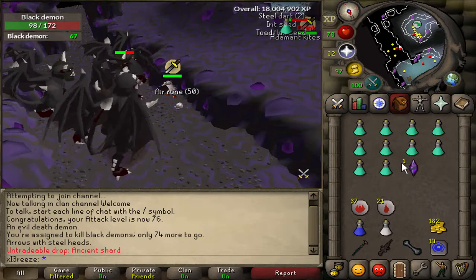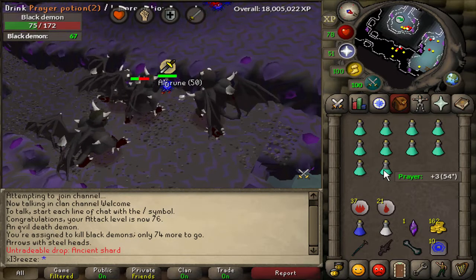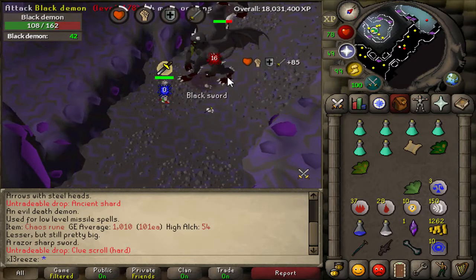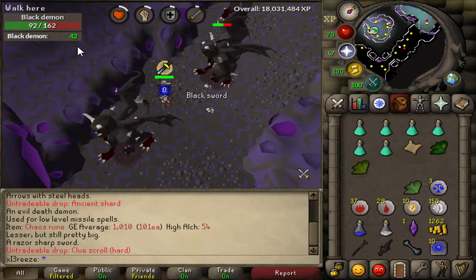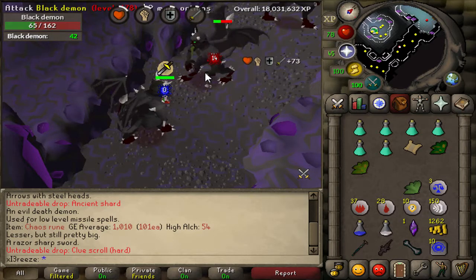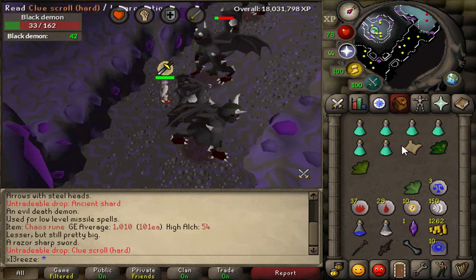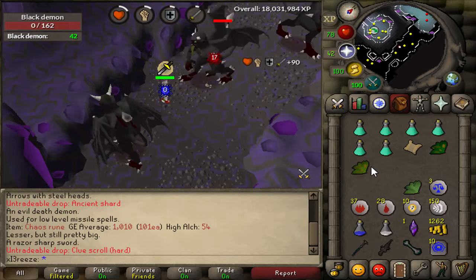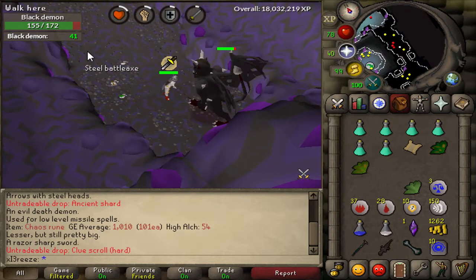Here we are with our first ancient shard - two more and then we can make ourselves an arclight, which is going to be absolutely amazing. First ancient shard on the account! There's also a clue scroll drop which is pretty amazing - we've already got 42 demons left on the task. I want to quickly apologize - in the last few clips I had my fan going. I'm going to go do this clue scroll and hopefully get something nice like third age or ranger boots.